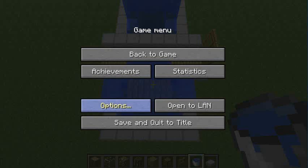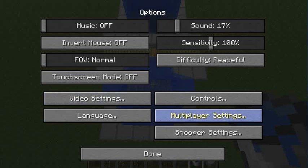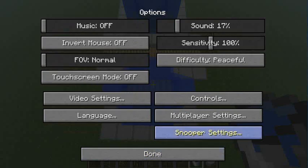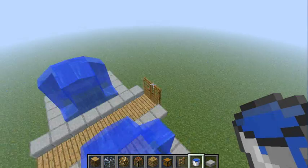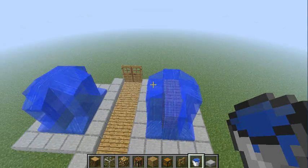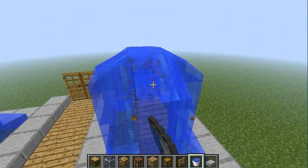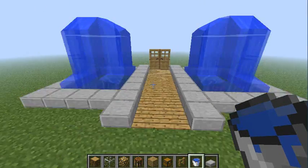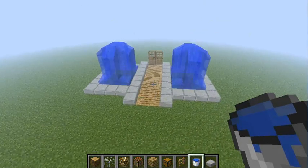To make it a little less laggy I want to put my render distance on Tiny. Perfect, okay — a little less laggy. Then just delete the wood planks and you've got yourself a nice little walkway.